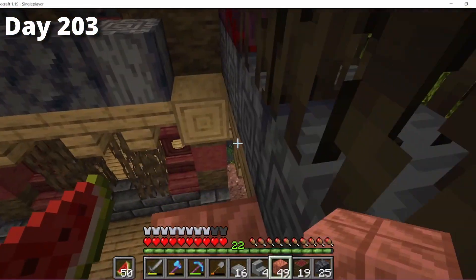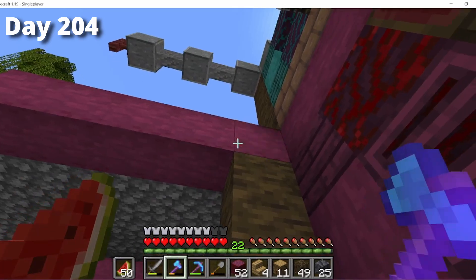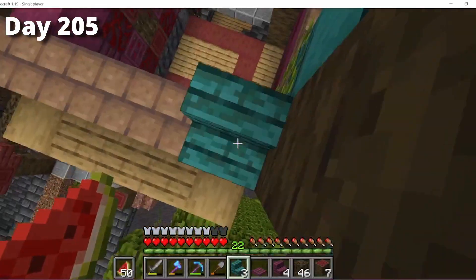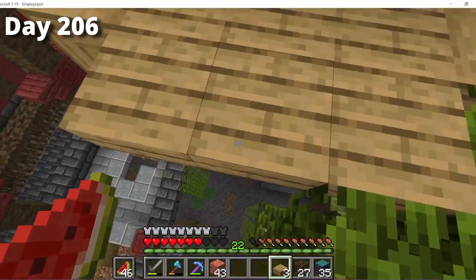After completing that, I added more to the mansion. In the session I built up another tower — the shorter of the two — and made a little balcony off it to make it a bit cooler. I also built up some of the main hall, which is the largest section of the build.